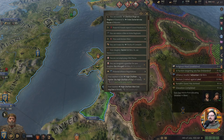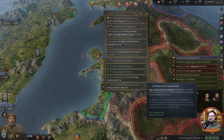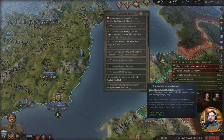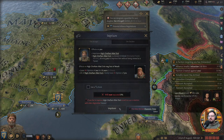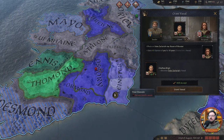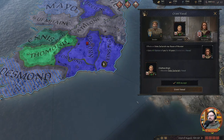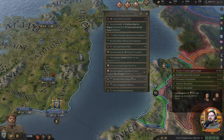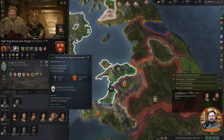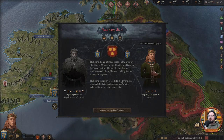Should we pardon our nephew or imprison him? We can't imprison him — the tribe law does not allow it. Could transfer our vassal granddaughter to him. There's probably a lot we need to do after succession. There we go — let me stop the game. Good god, we have died. High King Riakan of Ireland rests in the arms of the Lord at 75 years of age. He died of old age. A keen and dedicated hunter who loved to spend entire weeks in the wilderness looking for the most elusive game. I think we went hunting once — but it's better than never.